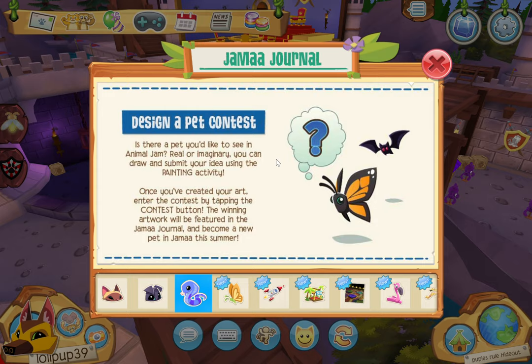Design a Pet Contest! Is there a pet you'd like to see in Animal Jam — real or imaginary? I need to draw something. I can't tell you because you're probably gonna steal my idea. You can draw and submit your ideas using the painting activity. Once you've created your art, enter the contest by tapping the contest button. The winner's artwork will be featured in the Jamaa Journal and become a new pet in Animal Jam this summer.